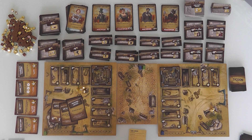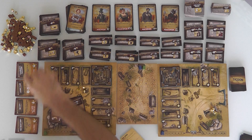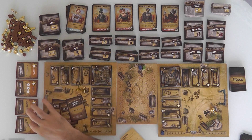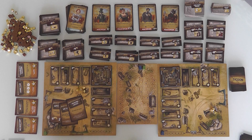On my turn I get to do one core action, and in addition I can do as many free actions as possible. The free actions are: complete an objective, or spend 2 bucks for supplies.